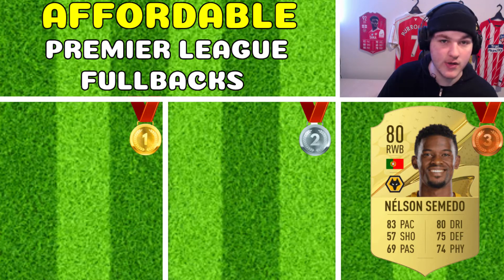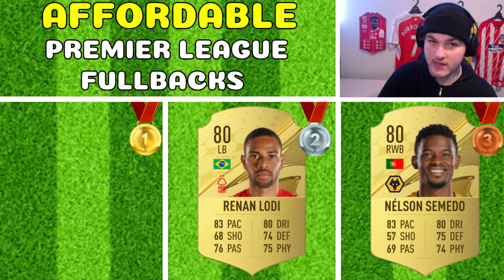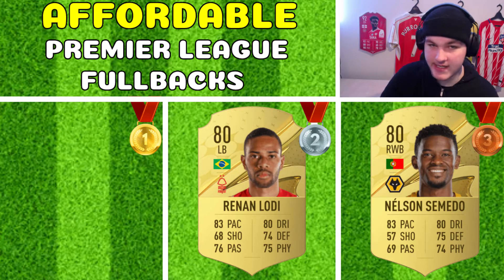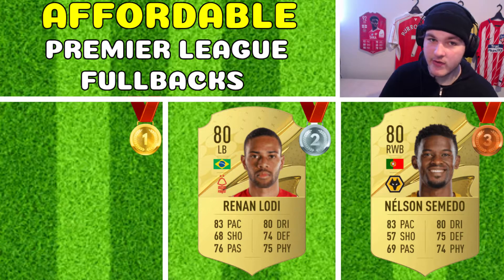Heading on up to the silver medal, it is going to be Renan Lodi, who has made a move from Atletico Madrid to Nottingham Forest. He can play left back or has a secondary position of left mid, which is quite cool. This card is very well-rounded — he has almost 70-plus in every single stat, just disregarding his 68 shooting. 76 passing, solid pace, and his in-game agility and balance I believe is around 85 and 84, which is more than enough. He is 5 foot 10 so he'll feel quite responsive on the ball. Whether you play him defensively with an anchor or more attacking with a shadow to get that plus-10 pace down the wing, I think this card will be very solid for the first few weeks.